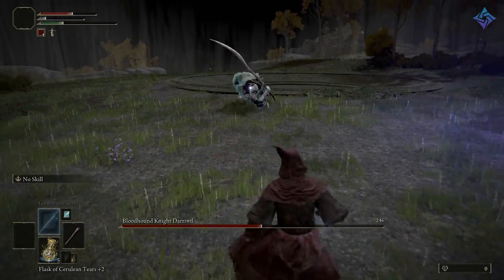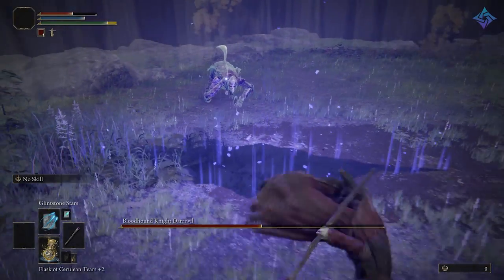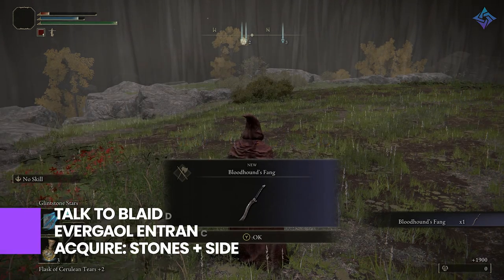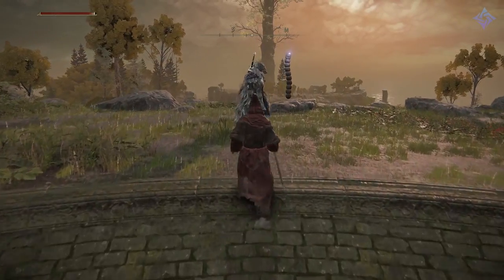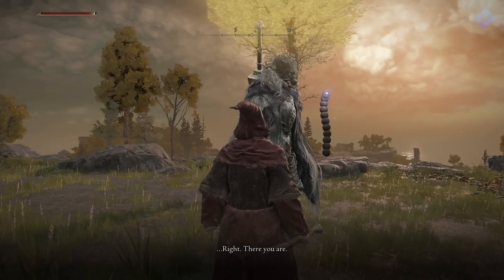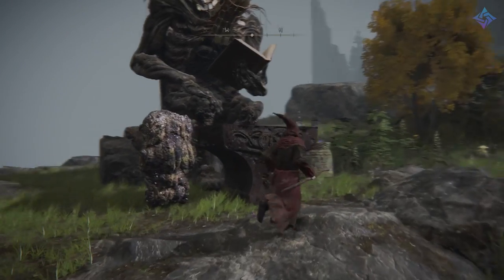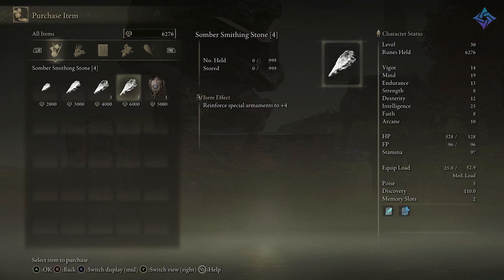Dodge while he's flailing around, and then once he stops to take a break, deal your damage — rinse and repeat until he dies. After he's dead, you'll be automatically teleported out of the instance and Blaidd will be there. Speak to him for your reward — he's going to give you a couple smithing stones. Talk to him again and he'll tell you to seek out a large smith in the northern region and tell him that Blaidd sent you. Head north to a grace point called Road to the Manor, speak to the giant blacksmith, mention Blaidd sent you, and this unlocks the Carian Family Crest Talisman, which reduces all FP cost to skills.